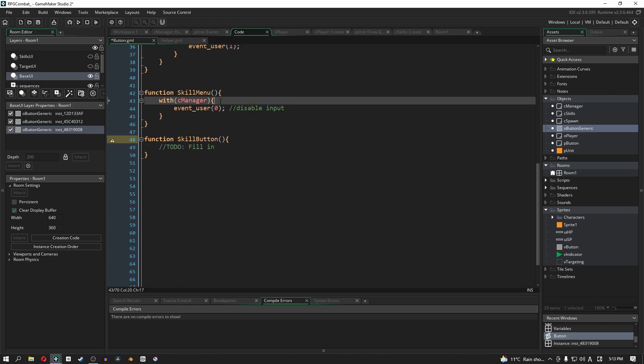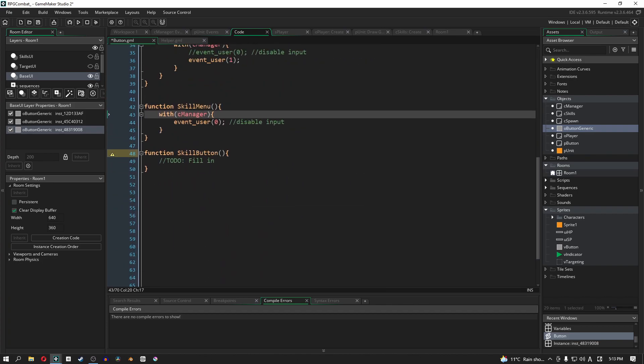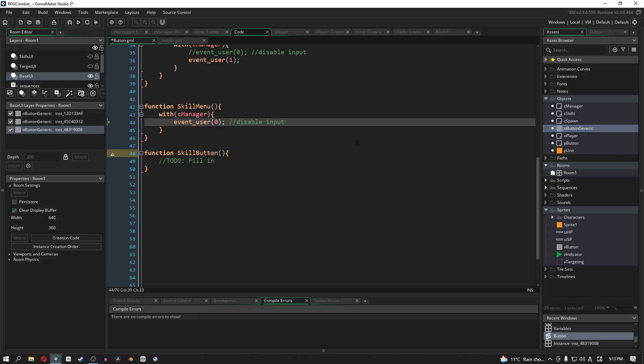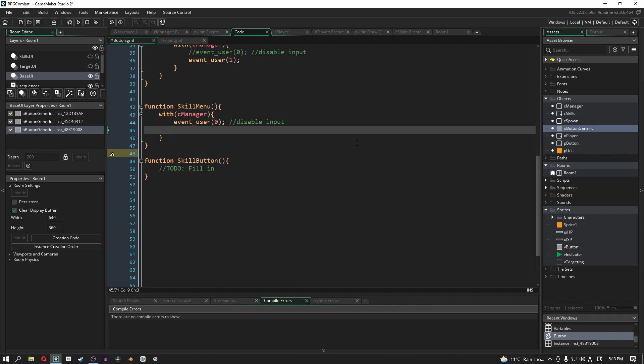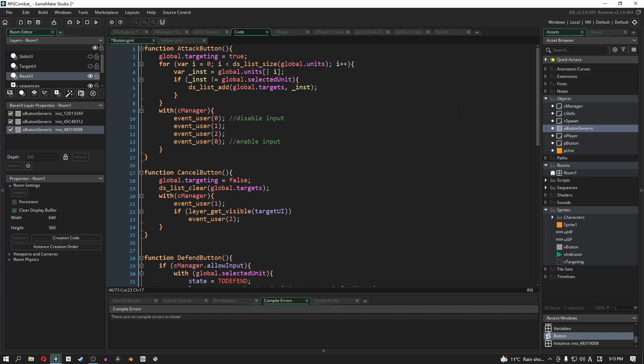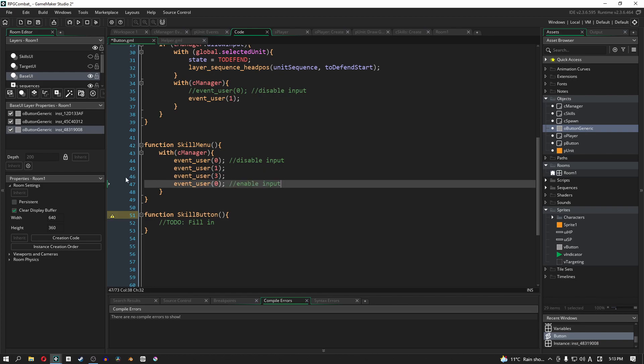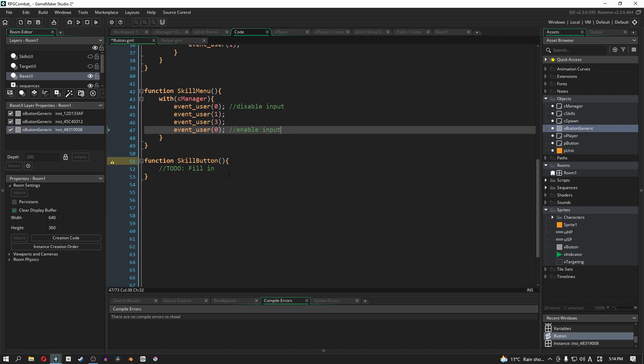When we click the skill menu it's going to act a lot like the attack button — it disables input, does a bunch of things, then re-enables input. So with our manager we're going to disable input, disable the base UI, and instead of targeting we're going to open the skills menu, then re-enable input. Fairly simple.